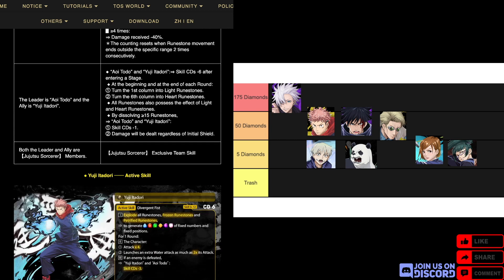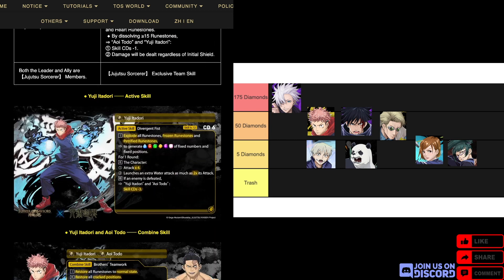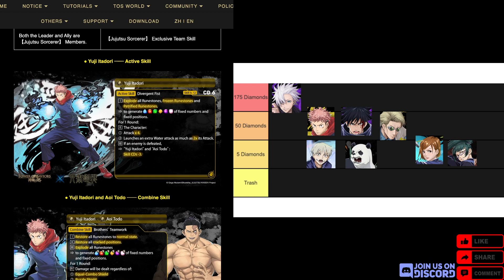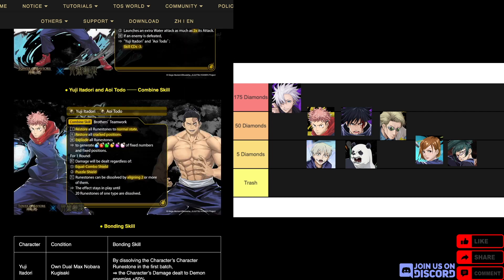For Yuji's active at CD6, explode the board — including frozen and petrified runestones — to generate a fixed board of enchanted runestones of all types. The exports are always good for one round. The character's attack times four, and launches an extra water attack as much as two times the attack. If an enemy is defeated, Yuji and Toto's skill CDs minus three.